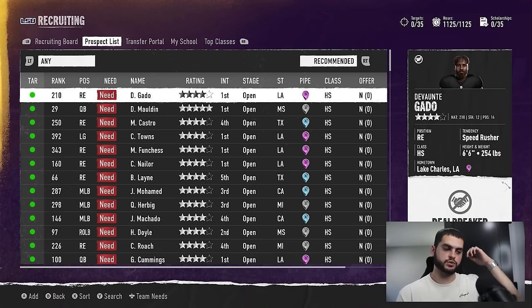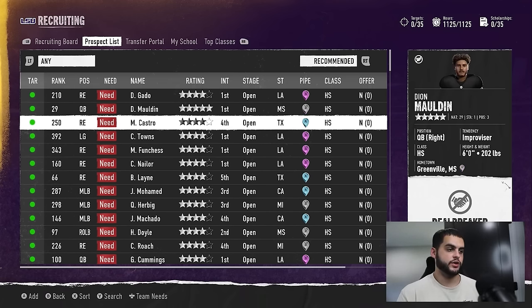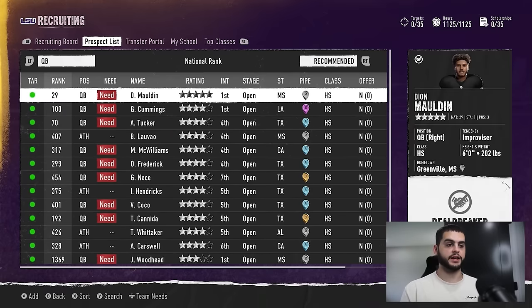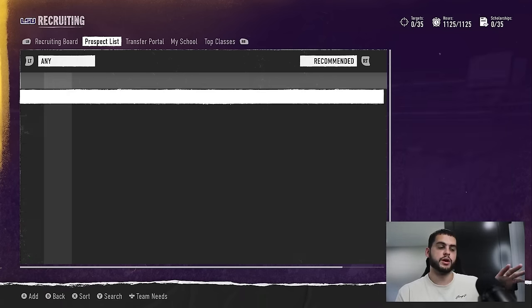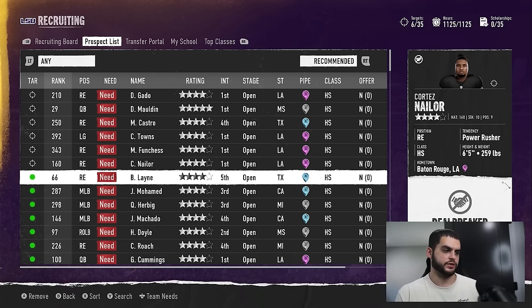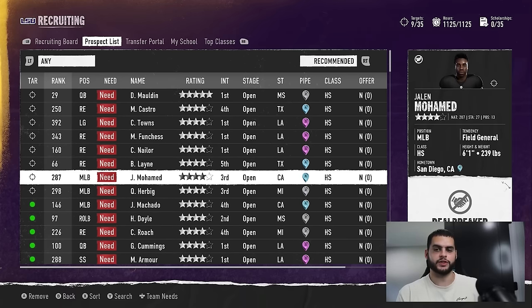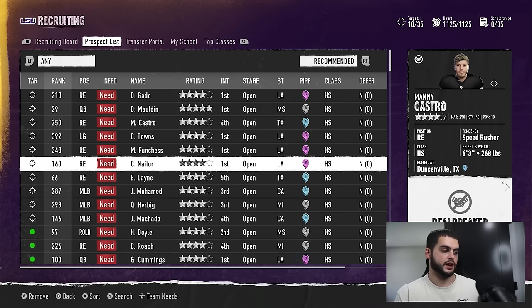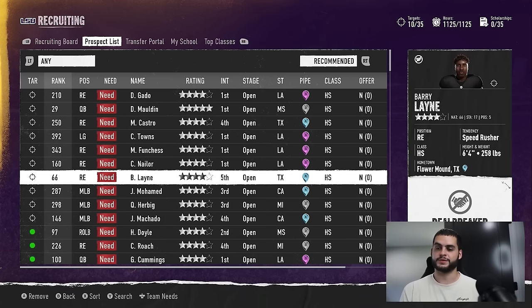Back at the full recommended screen, this is where I would start. As you scroll down you see first, fourth, first, first, fifth, fifth, third — they're in order of need. There are two ways to do this: you can either sort by position, which I like to do primarily because I want to see what I really want to lock at the top of my board, and then go back and sort by recommended. I recommend doing a bulk search and also individual positions. Now, there's four right ends near the top of the list — this will become a problem in terms of deal breakers. If someone has a playing time deal breaker and you're recruiting a bunch at the same position, they're not going to want to compete. So make sure you are being vigilant about what you're adding to your board.